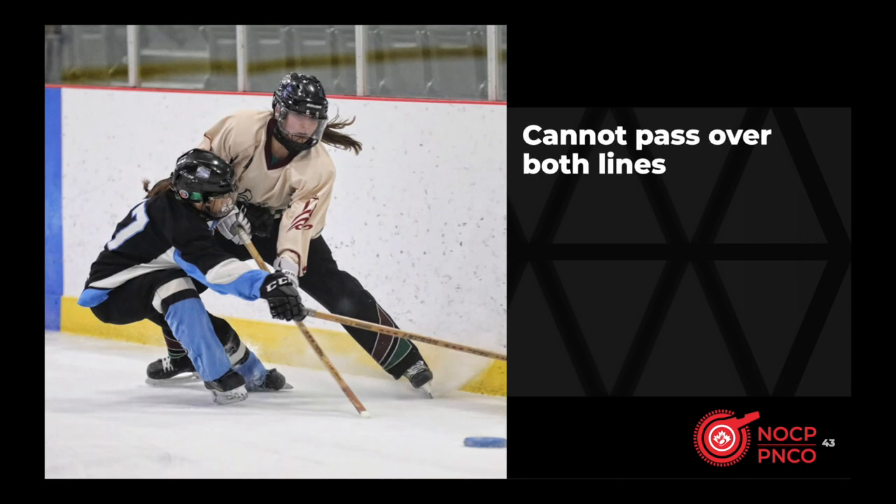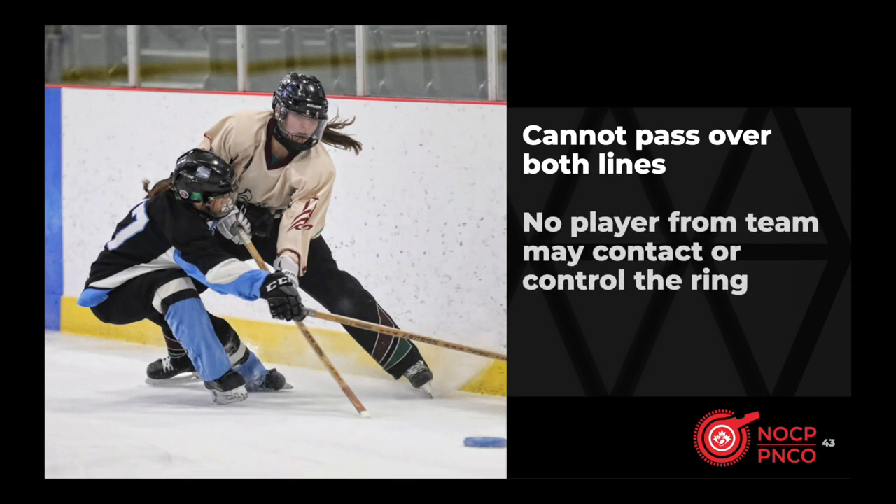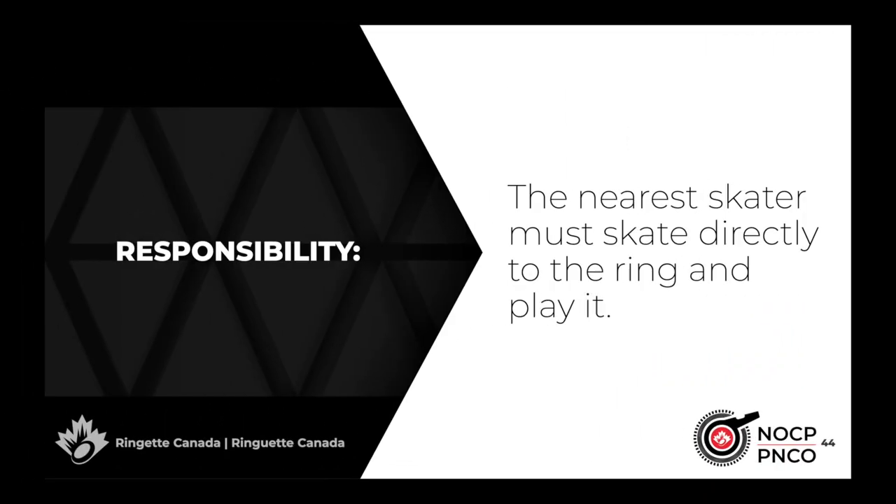A team may not make a direct pass from their defending zone to their attacking zone; the ring must be contacted or controlled in the neutral zone before entering the attacking zone. If the ring is contacted but not controlled by an ineligible player, a delayed violation is signaled; when the eligible team finally contacts or controls the ring, the on-ice official begins a five-second count. If a player from the ineligible team checks an opponent before an eligible player has contacted or controlled the ring, a delayed violation is also signaled. If the ring travels untouched from the defending zone into the attacking zone, the eligible team has a responsibility to send a skater directly to the ring without delay — if they do not, the ring becomes playable by either team.